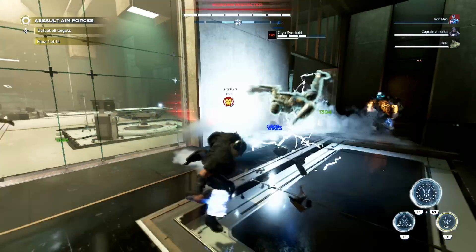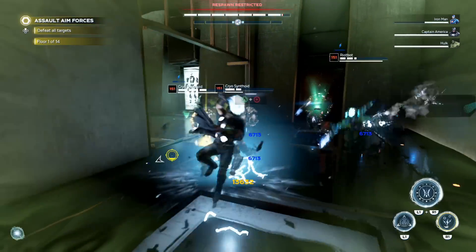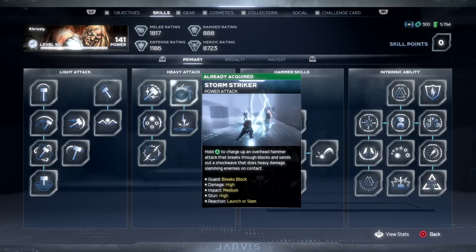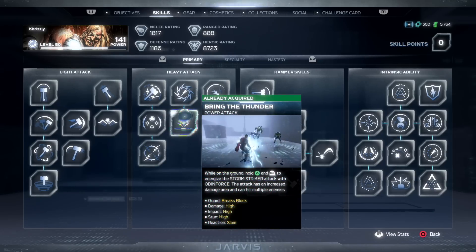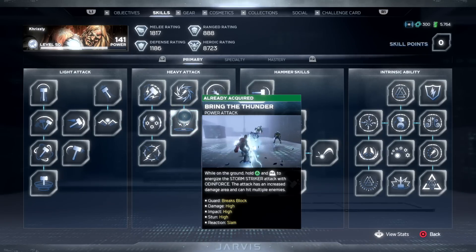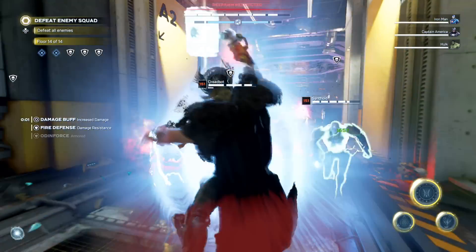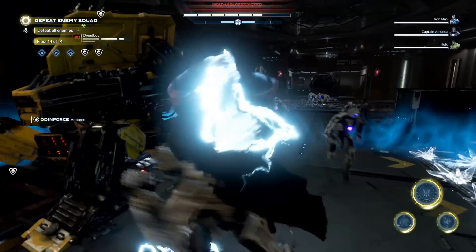Now as far as the basic combos and attacks go, here are your main abilities. Thor doesn't have the most complicated combos, but he does have some of the most powerful in the game. The first one you'll use most often to deal high damage and stun enemies right away is your Storm Striker heavy power attack. This is even better in combination with the Bring the Thunder upgrade.